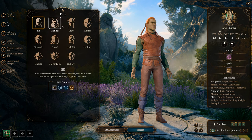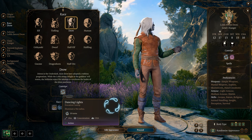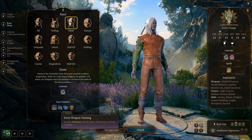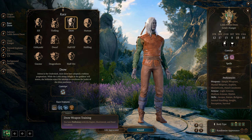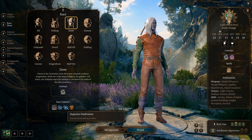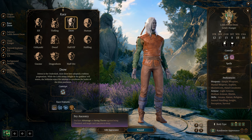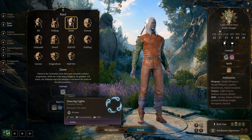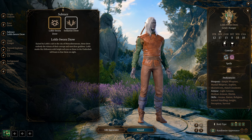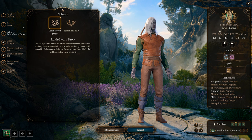Next is the Drow. Dancing Lights is a trolling ability, fun to use. Base movement is 9 meters like other elves. Drow weapon training is pretty good. Superior Darkvision gives 24 meters — that's excellent, it takes care of another spell you don't need to cast. Same Fey Ancestry advantages against being charmed and cannot be put to sleep magically. As for roleplaying flavor, Lolth-Sworn Drow or Selûnite Drow — that's up to you.